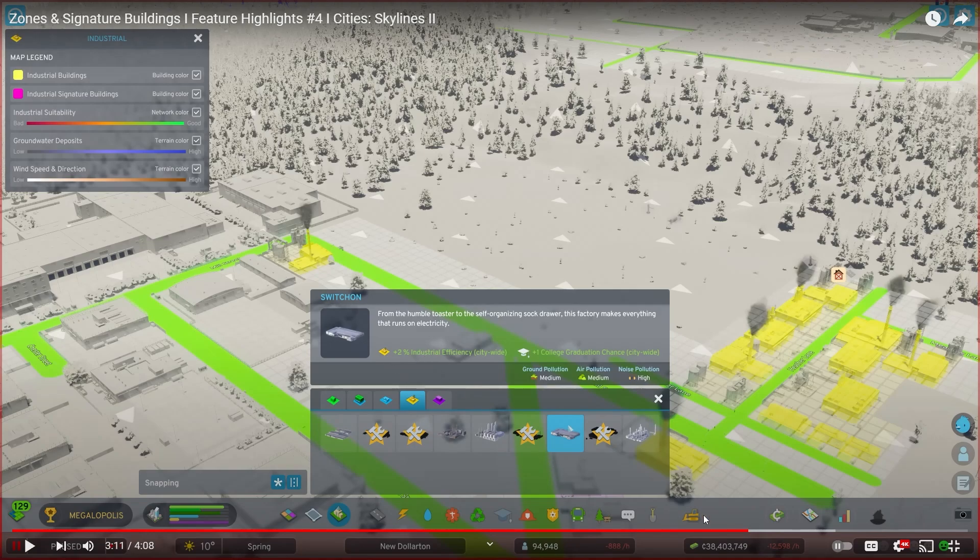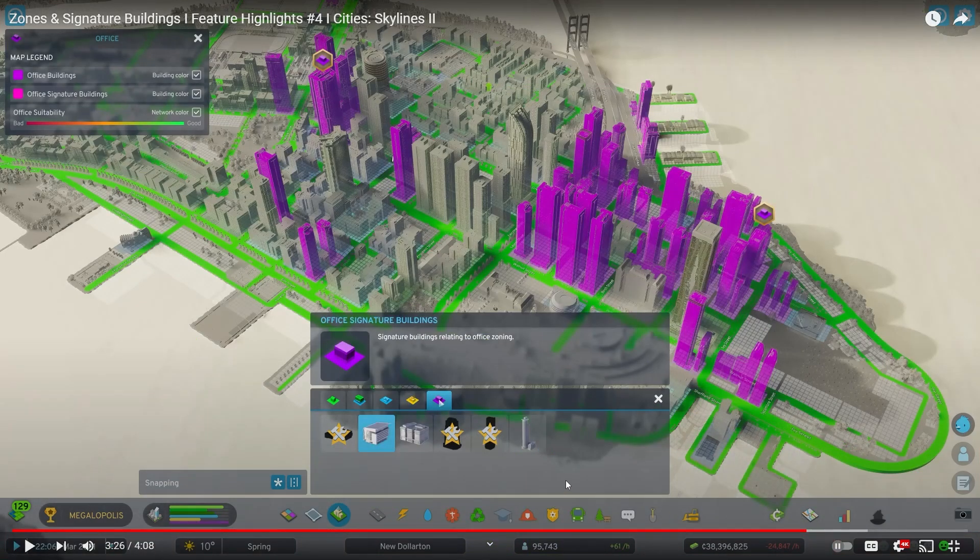You'd strategically place down what you need — 'I need more residential demand' or 'I need my industrial buildings to produce more goods, let's work towards getting one of these signature buildings.' Signature buildings — big bonus, I like that. The industry zoning is interesting, we'll see what happens. But they leave you wanting more.